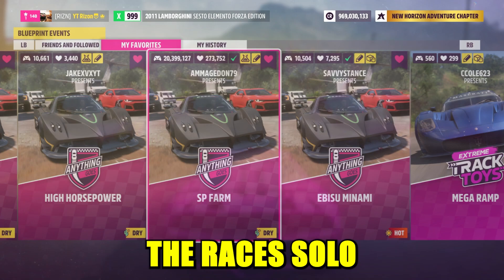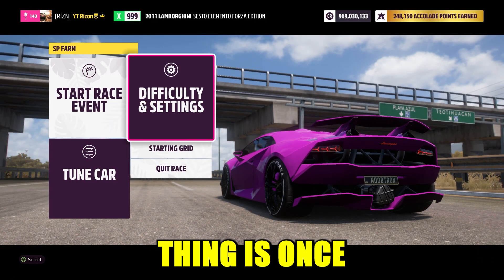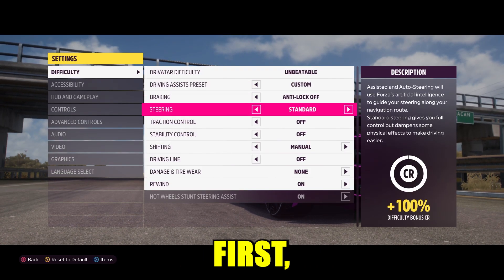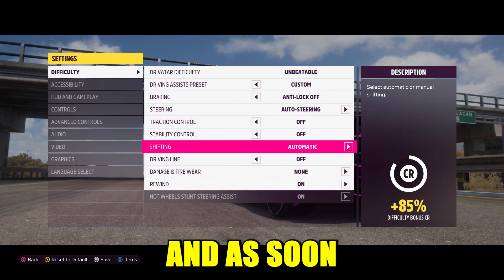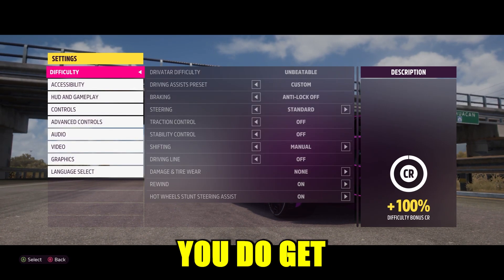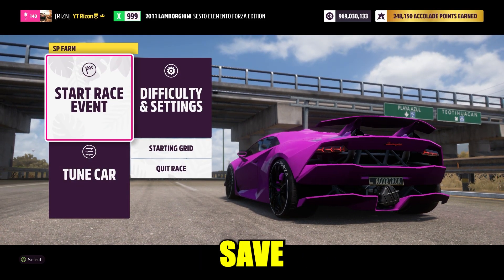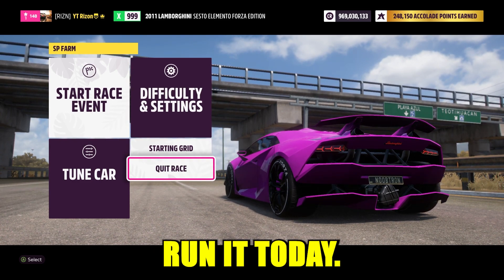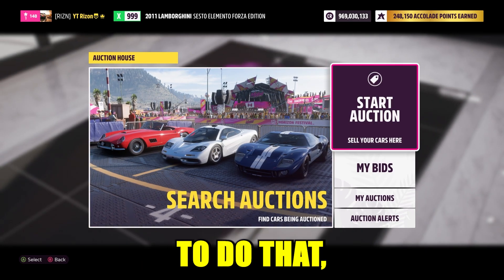Launch the race as solo and select the car you're going to use. The important thing is to go to difficulty settings and change two things: set steering to auto steering and shifting to automatic. Once those are changed, just run the race as many times as you'd like. You get about nine to ten skill points every single time, and restarting at the end saves everything.